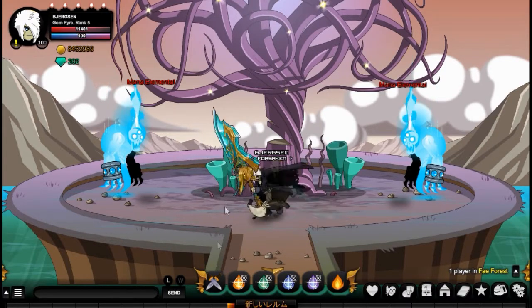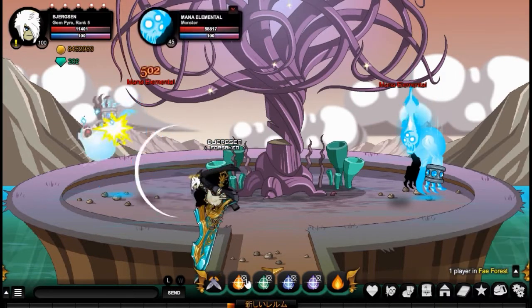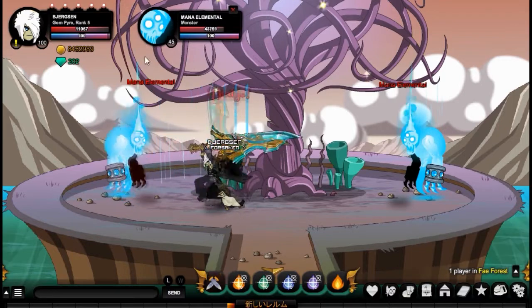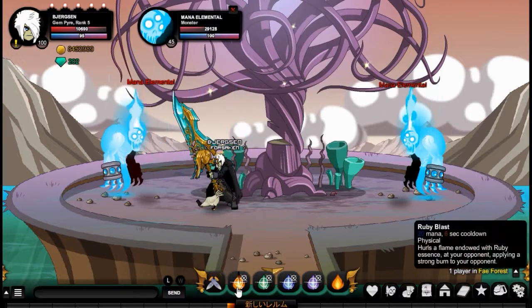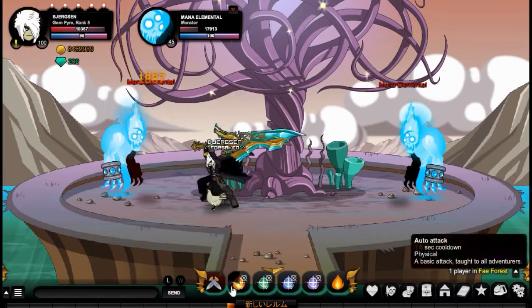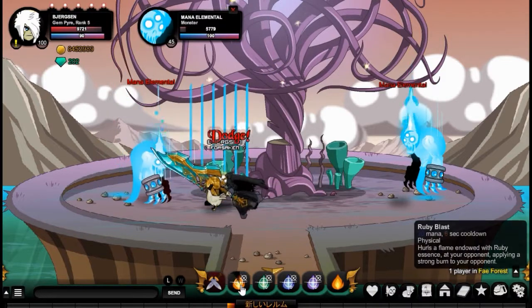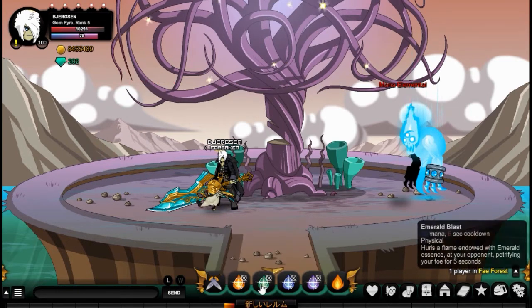First of all, let's start with the first skill — it's called Ruby Blast. Basically what it does is you throw a fireball at your enemy, and once you throw it, it applies a damage over time effect. You can see it deals around 2,000 to 4,000 damage on the top — it depends. I'm level 100 so I deal quite a lot, but the more often you use it, the more it stacks up. The damage is random.